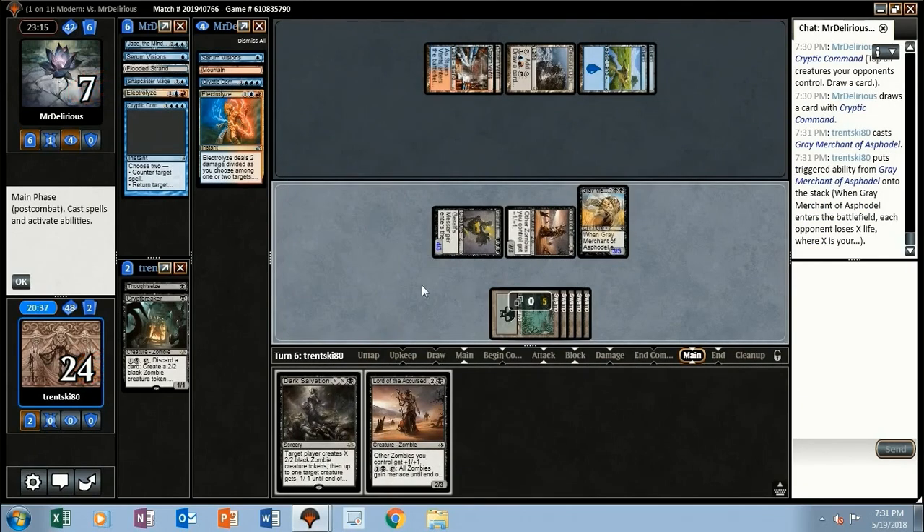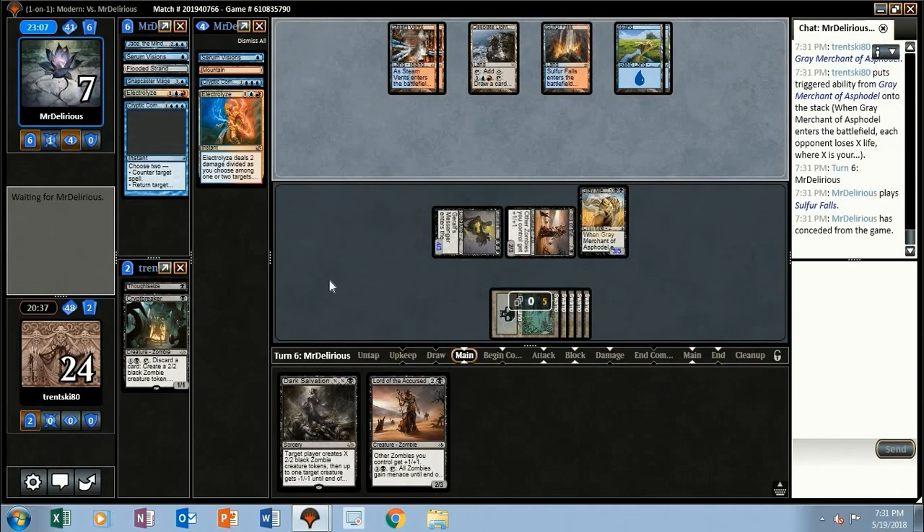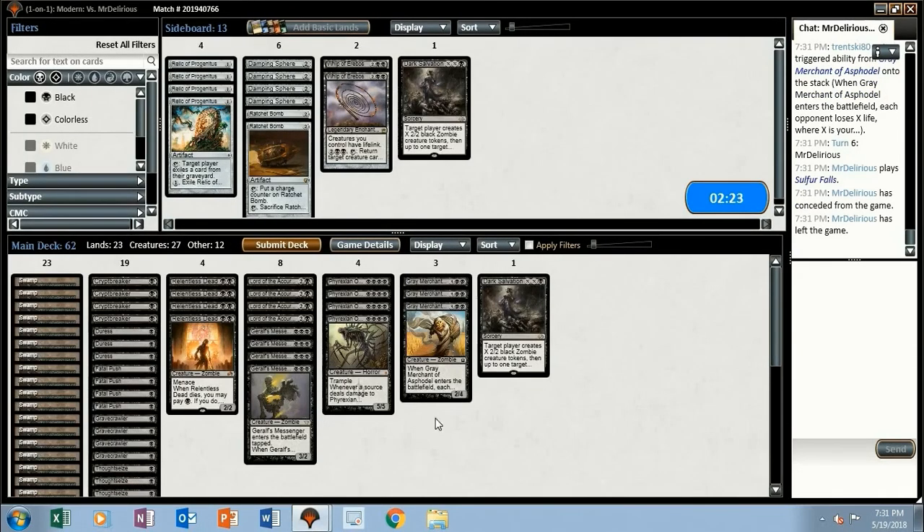That drains them down to seven and they scoop it up. Maybe just maybe cut the Duresses — cut one of these Dark Salvations, I'll cut a Fatal Push as well. Let's try it like that.